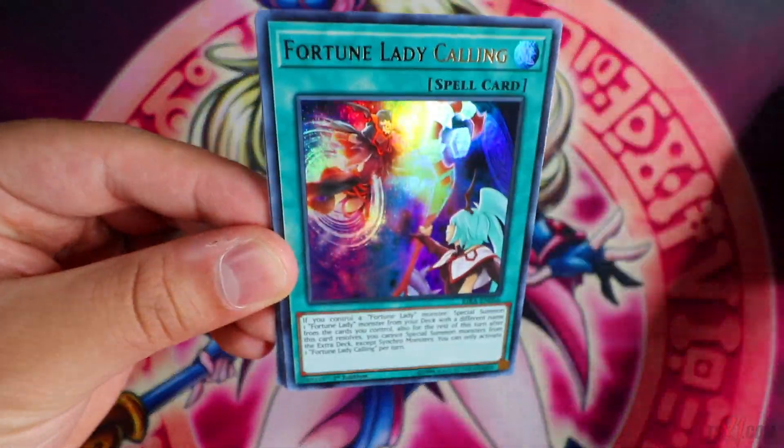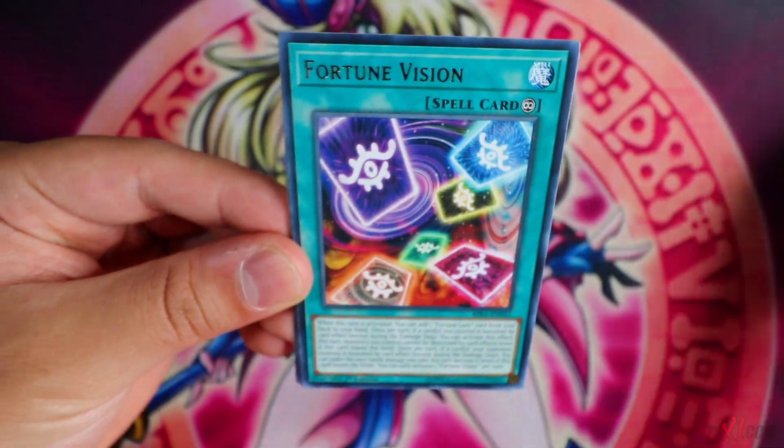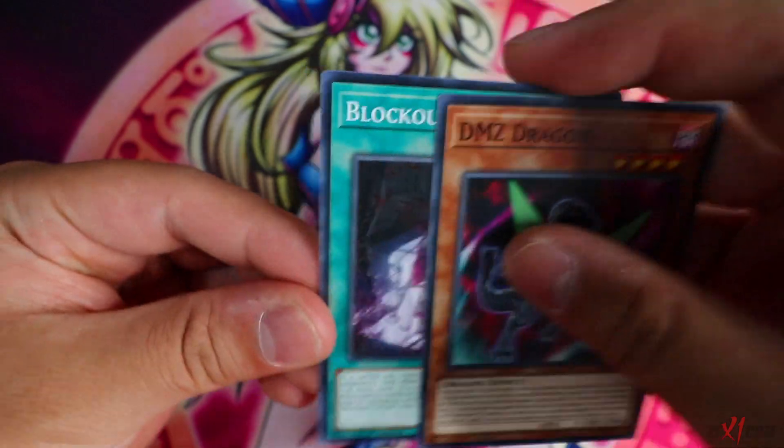Fortune Lady Calling — nice. Brand new Fortune Fairy supports as well. For some reason this card looks like Hysteric Sign. I don't know if it's just me, but yeah, it looks like Hysteric Sign.